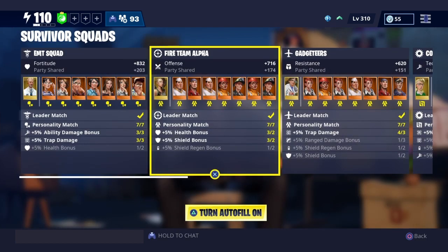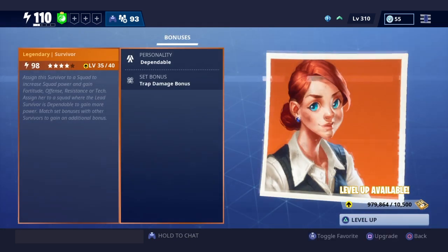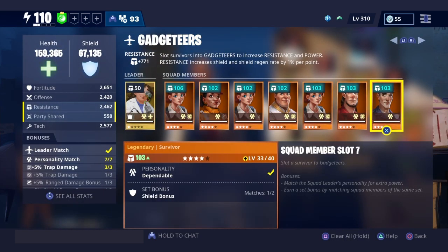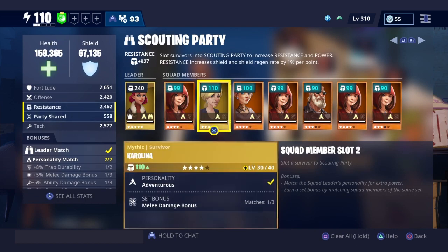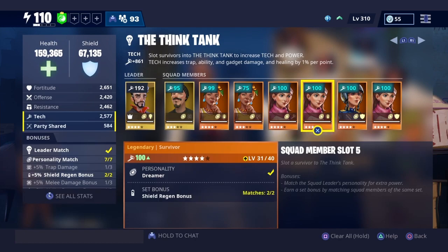As you can see I've got all of mine over 100. I still have a little bit of survivor XP, so I'll click on it and upgrade — you can see how much I have. I can upgrade a couple more and go a little bit higher. I was fortunate enough to have a couple of mythics that match my leader personality, so I was quite lucky there.